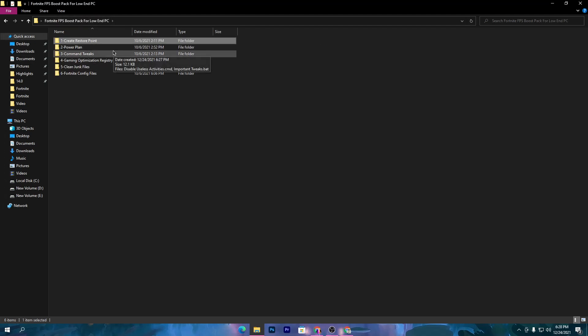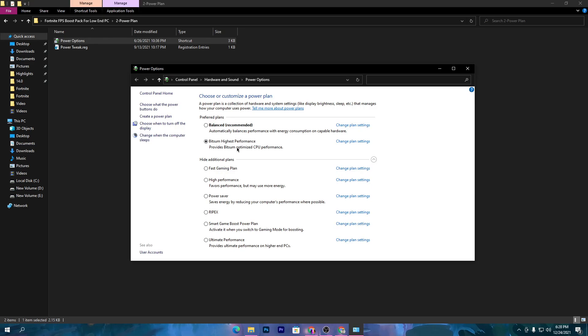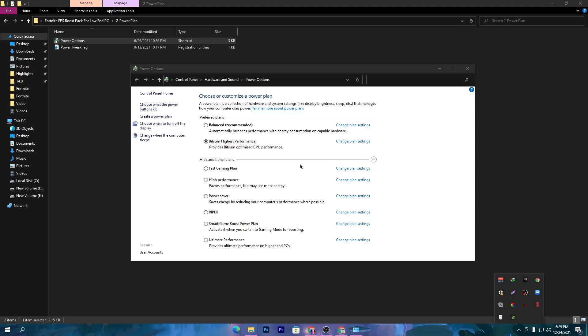Our first optimization step is creating the best and most powerful power plan for your PC or laptop, because the power plan is the most important thing. Go to Power Options and double-click. If you are using the Power Controller — which I suggest, as it is the best CPU optimization and power plan software — you can download it from the link in my description. Just go to my website and search for Power Controller and download the best version.